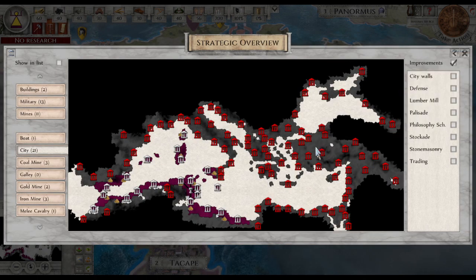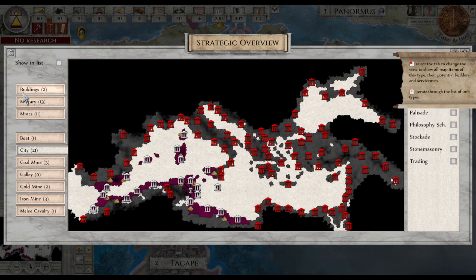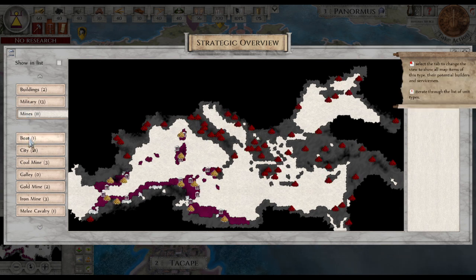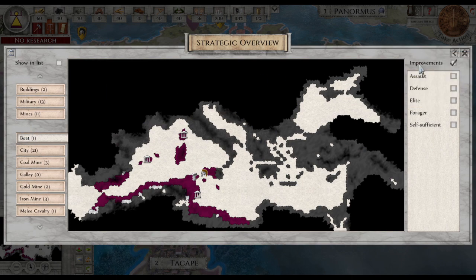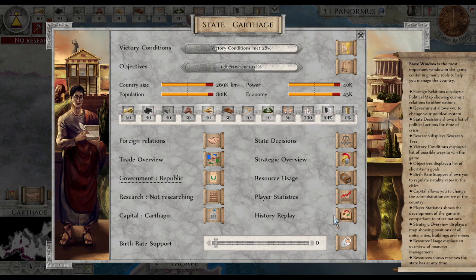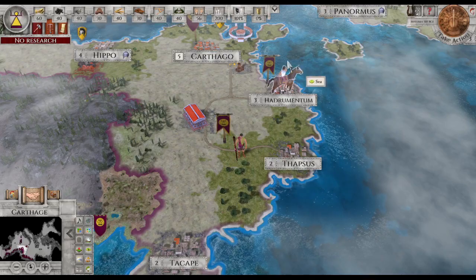Strategic overview — so some badges in there. Two buildings. 13 military. 11 mines. One boat — oh, we are rocking. Player studying and host. History relay. All right, let's go off from that.